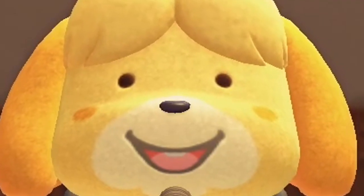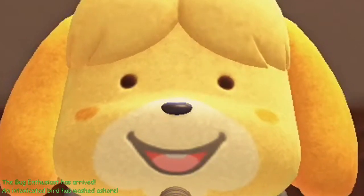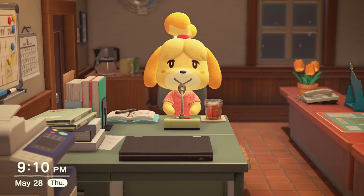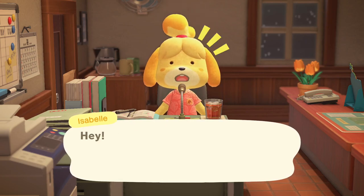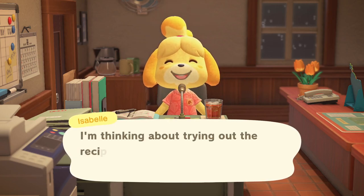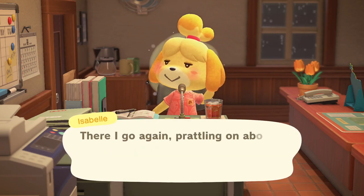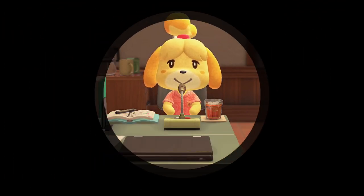Did you see that thing that happened on TV last night? Meanwhile, Flick is outside, Gulliver washed up on your shore, a meteor landed in your town. Why didn't she say these things in the announcements? Not the earthquake and the meteor and all that stuff, but if Flick is in your town, if C.J. is in your town, if Gulliver is washed ashore, she should say these things in the announcements. Because how often have you sold an inventory worth of bugs, only to realize later that Flick is in your town? This could all be alleviated if she would just say if any special NPCs are visiting you right now — it'd be a lot more interesting than hearing that a sock washed up in your drying machine last night.